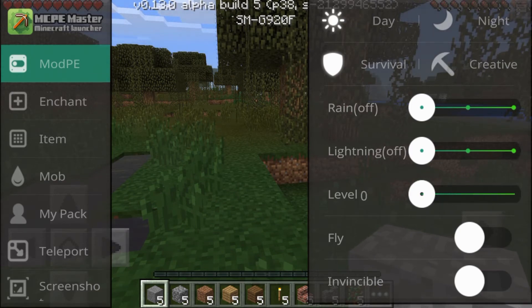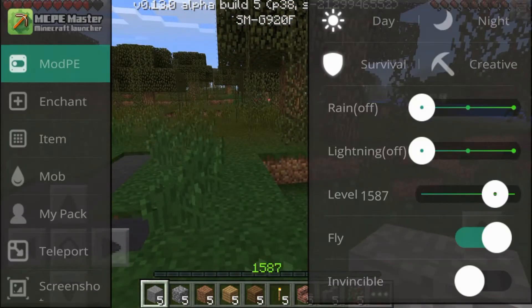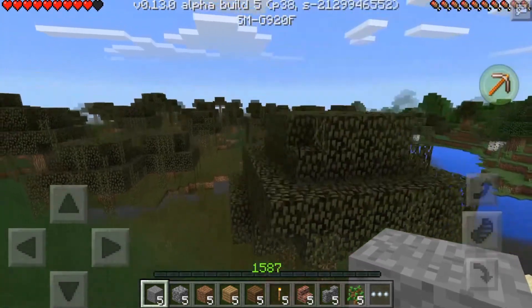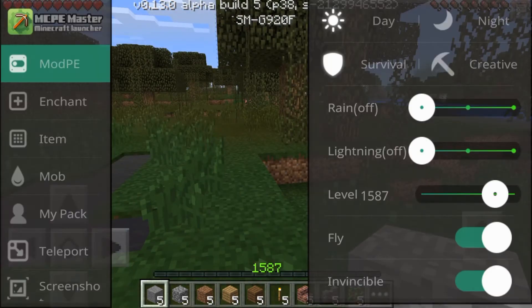If I change back into survival, you can also change how many XP levels you have, which is pretty cool. You can change it so you can fly in survival, which is also very cool. And you can change it so that you're invincible in survival. As you can see, no hearts disappear because I'm invincible, so that's pretty cool.